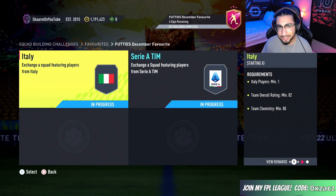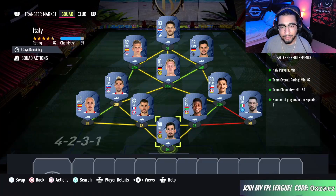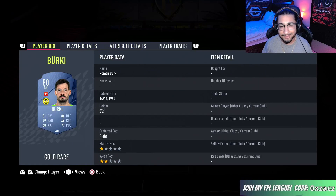Let's move straight into the SBC. This is going to cost you guys 90,000 coins to complete. Let's move straight into the Italy section, which is going to cost you guys 22,000 coins to complete. No loyalty is required, and here are the players I used.